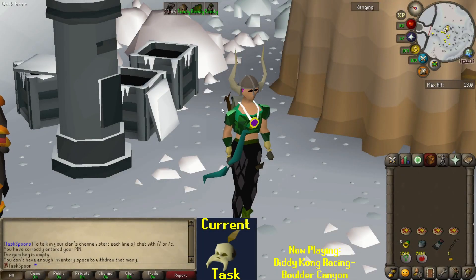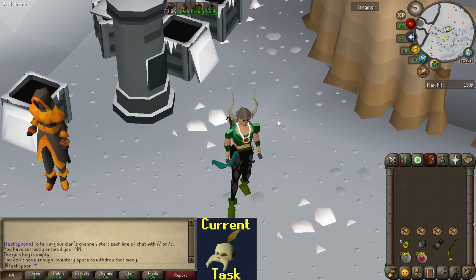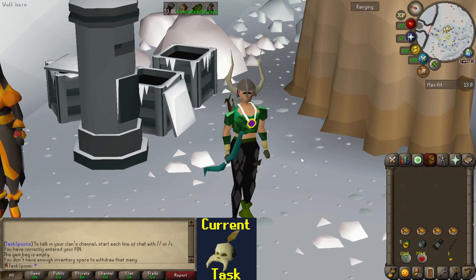Welcome to Episode 33 of the Task Spoon series. In the last episode — the first episode of Season 2 — we started things off with some crazy archaeologists, did some pest control, the medium Fremennik Diary, and then we rolled a shaman mask task, which I still don't really know what it is or what the purpose of it is, but let's talk about that.